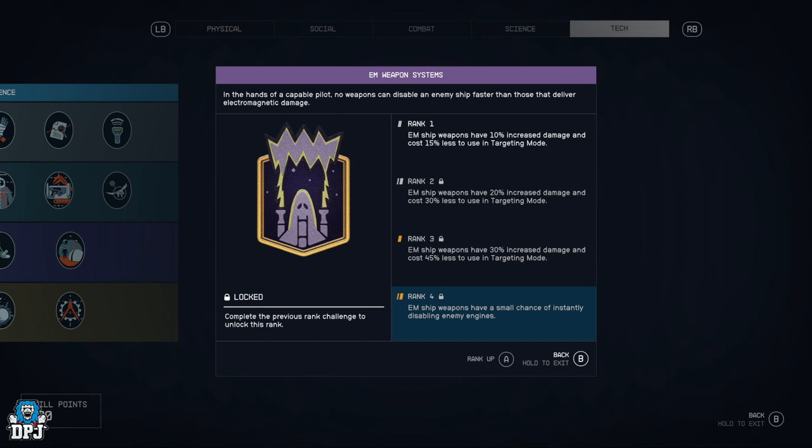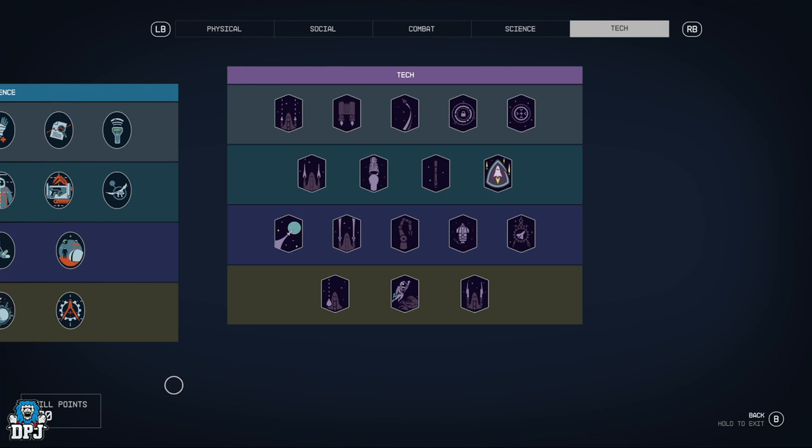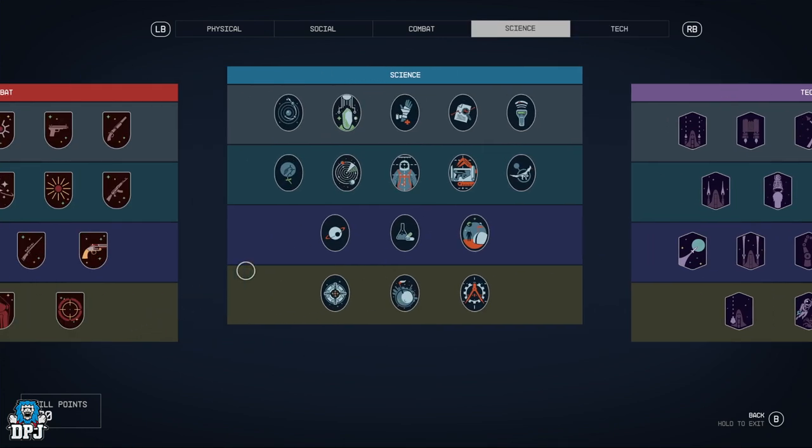Last but not least, EM Weapon Systems — increased damage and less cost when using targeting mode, same as we've seen. At rank 4, EM ship weapons have a small chance of instantly disabling enemy engines. Those are all the perks — this cost me 80 skill points to unlock all of them to rank one, so you'll need to be at least level 80 to get access to every single perk in this game.